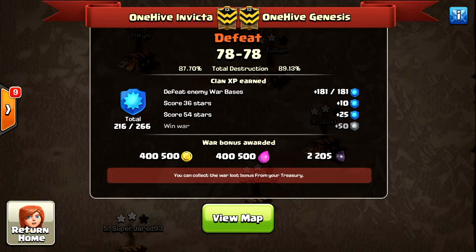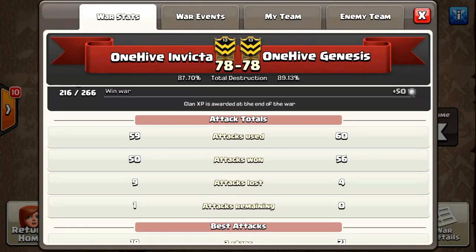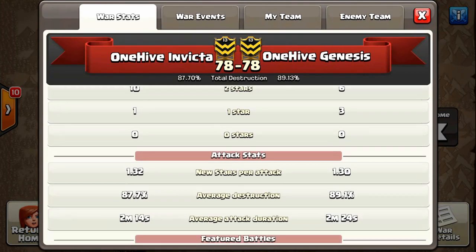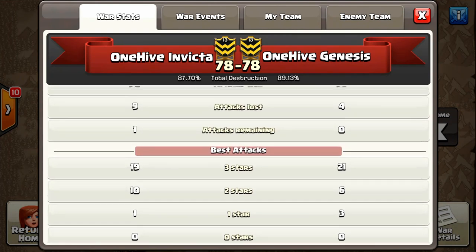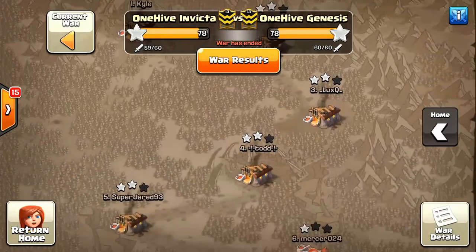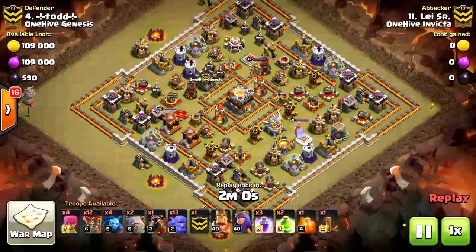We have an epic matchup vs OneHype Genesis in a random spin, beating us on percent 78 to 78 as the final war results. We were missing one attack so it might have made the difference, but overall they played a little bit better — they won more attacks and had more three stars. Either way, it was a really fun war to be part of. So proud of our guys, and it's always good to have these random elite wars leading into your CWL matchup at the end of the week.